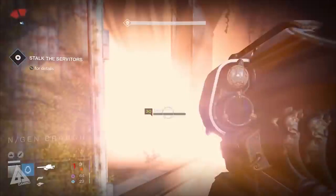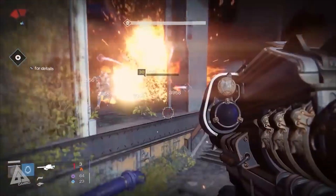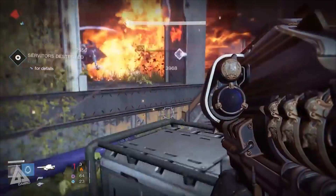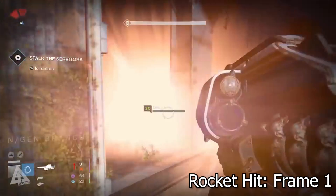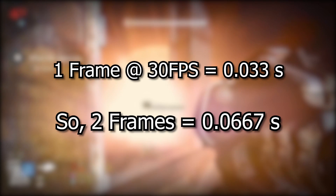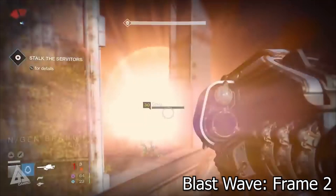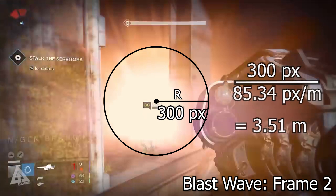For our radius measurement, we'll start with the earliest frame that the spherical blast wave is visible. After viewing multiple blasts, it consistently appears to be about two frames after the rocket hits the target. First in the explosion you see a bright flash of light, and then two frames later you see the blast wave starting to expand outwards. Two frames at 30 frames per second is about 0.0667 seconds. Then, if we draw a circle around this blast wave and measure the radius, we get a result of about 300 pixels, which using the conversion factor makes it about 3.51 meters.